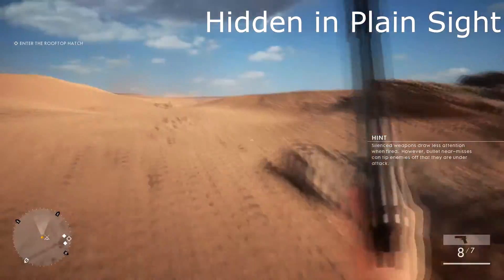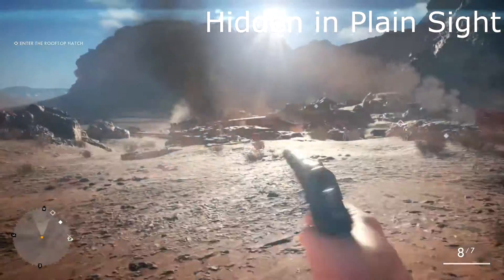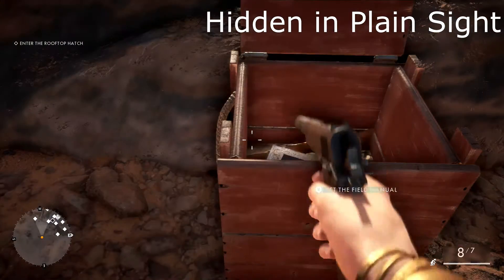I do grab the pistol that's inside of here — I highly recommend grabbing it, mostly because it actually helps. I'm going to head over this way, and as you can see I am coming right over here. I'm behind this rock, which will be our third of five books for this mission.